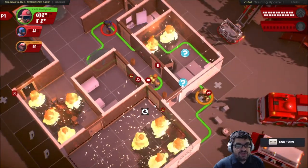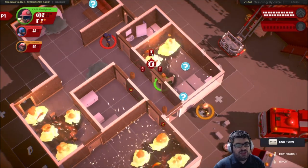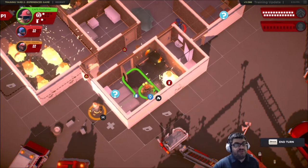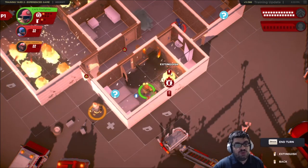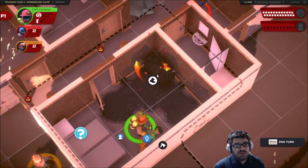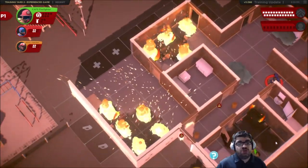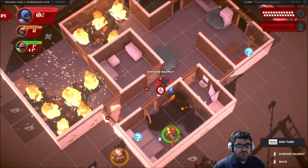Okay, so now my CAFS firefighter is going to do some work. He's going to move one spot and use two of my free extinguishes to take that fire out, then move one spot here. We've now revealed a person. Rather than drag them out, it's not very good for my CAFS firefighter — he's great at extinguishing things. I have one free extinguish left and one action point, so I'll spend both and extinguish that completely.